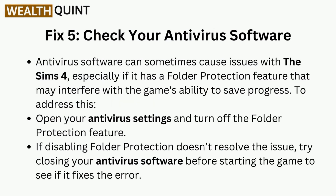Fix 5 is to check your antivirus software. Antivirus software can sometimes cause issues with the Sims 4, especially if it has a folder protection feature that may interfere with the game's ability to save progress. To address this, open your antivirus settings and turn off the folder protection feature. If disabling folder protection doesn't resolve the issue, try closing your antivirus software before starting the game to see if it fixes the error.